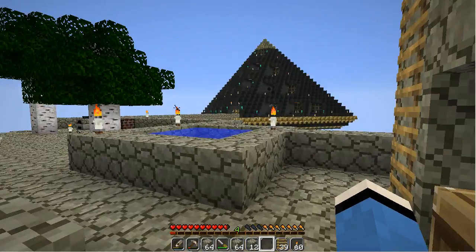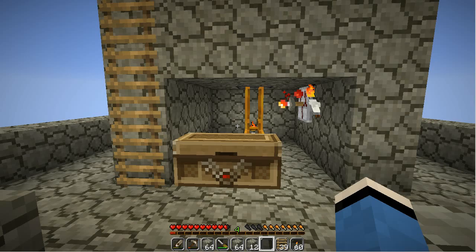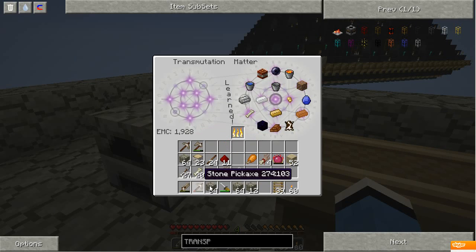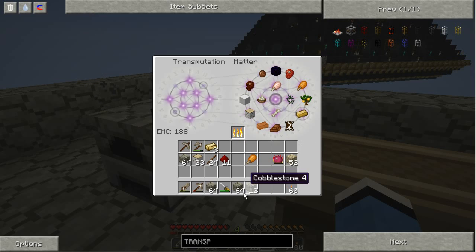Hmm, where are all my mobs spawning? That's interesting. String — 500, and more rotten flesh. Some arrows. It's lighter — they don't need anymore. Let's get some gold — three, not quite enough.